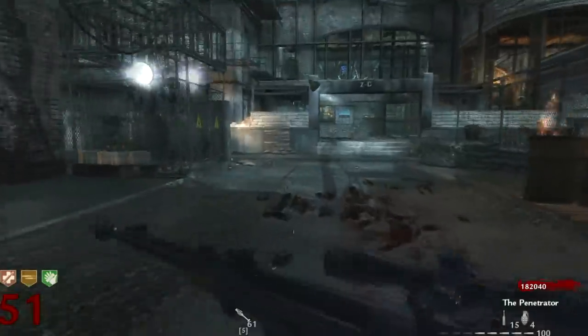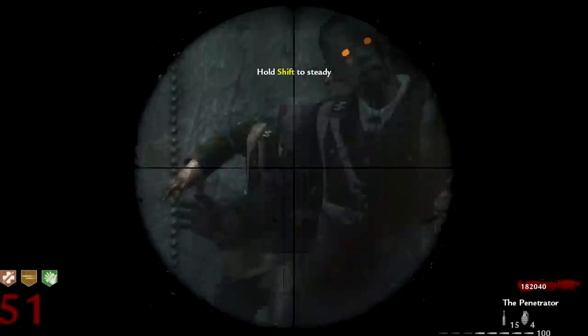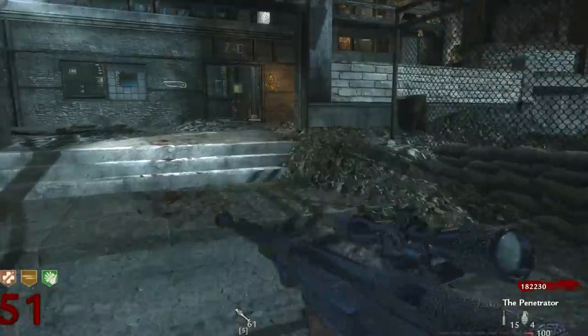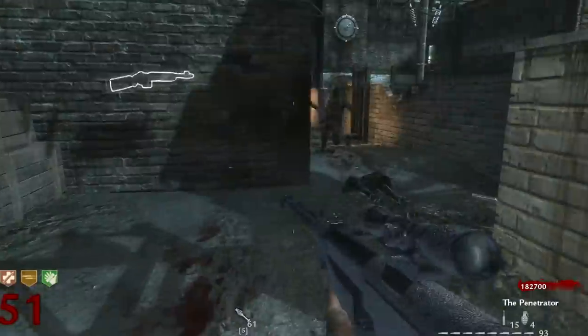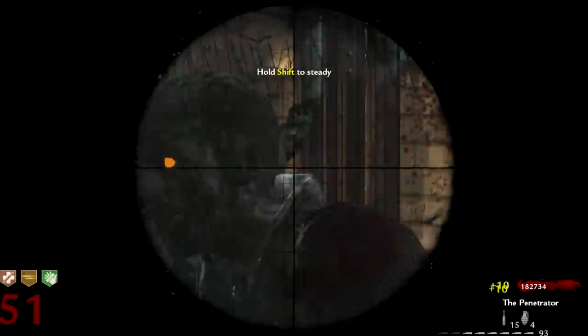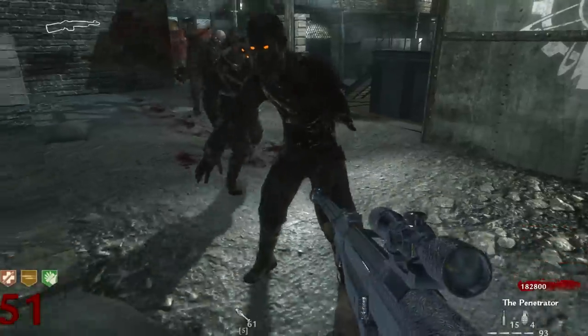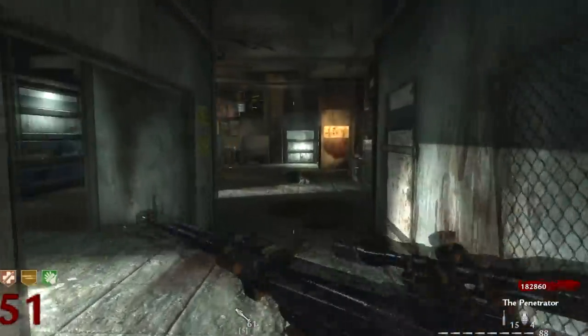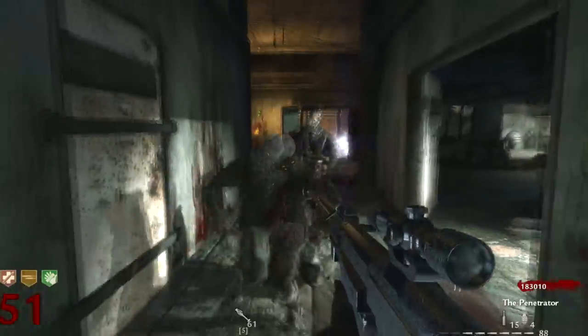I actually pack-a-punched the PTRS and I didn't show you guys the regular PTRS — I showed you guys the Penetrator. It's basically the same thing except it has more ammo in the clip, and its penetration power is a lot better. Instead of penetrating only three zombies, you can penetrate five zombies. That's what makes this gun really good on high rounds.